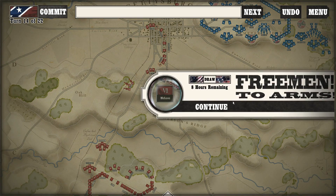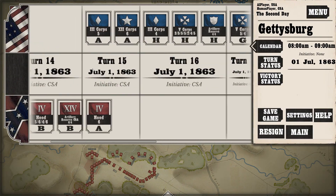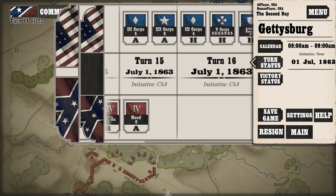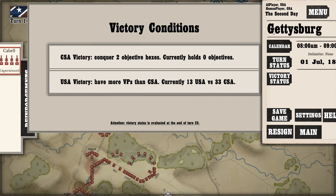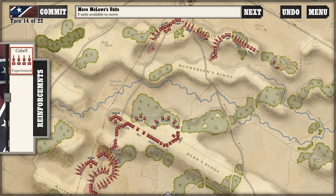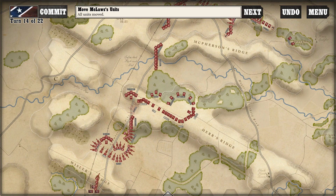At least for this scenario, sometimes you have to double-click. I think it's better if I wait for my troops to come up. You can go to the menu and see the calendar about when reinforcements are coming in. I get most of my reinforcements on turns 14 and 15, and the Union gets a ton on turn 16. You can also always check your victory status. There's a next button which makes it pretty intuitive to find units.